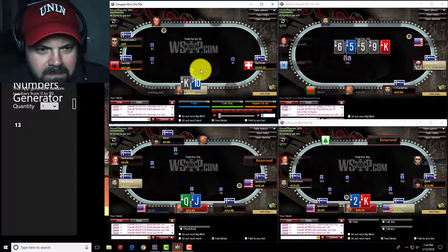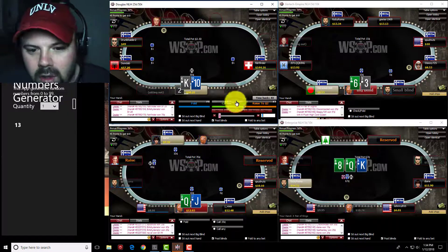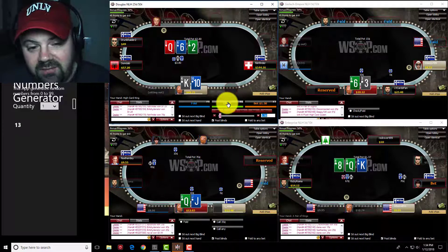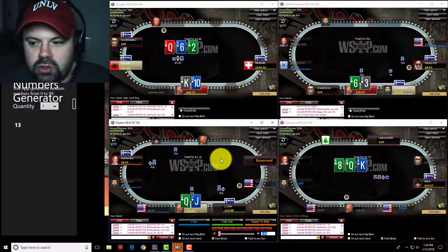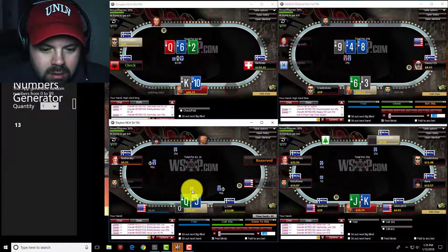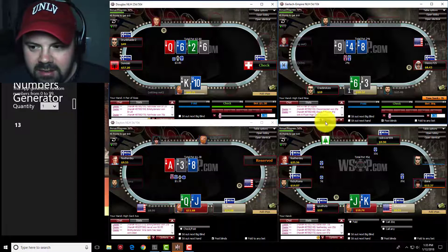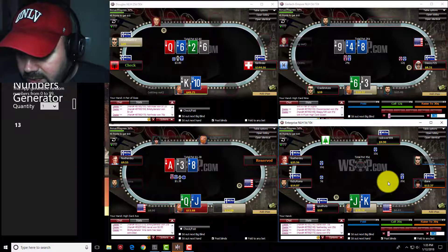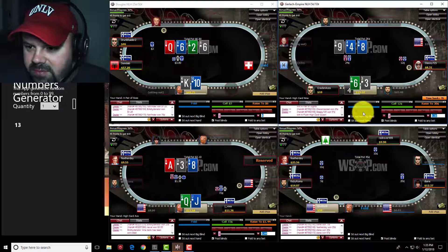King-ten offsuit from the big blind versus a min-raise with several callers — this also plays terribly multi-way, but getting great odds you just have to flick it in for half a blind and hope to flop a straight draw, trips, or two pair. If you flop top pair, just don't get super married to the hand. Queen-jack in the same spot — getting a discount, it's not great, but it feels a little too good to fold even though I'll be check-folding a lot. King-jack offsuit: not sure what's going on with a limp then a min-raise, but I'll fold since it plays pretty horribly and that seems like major shenanigans.